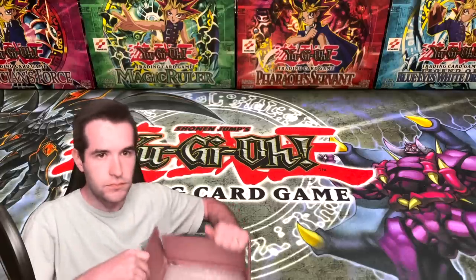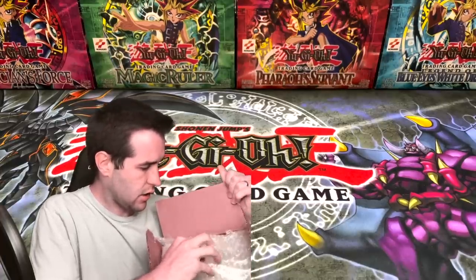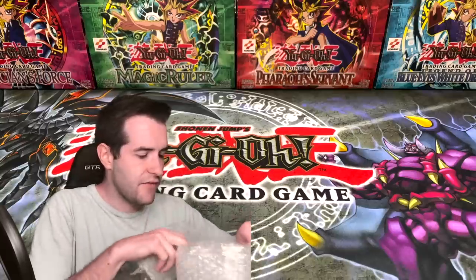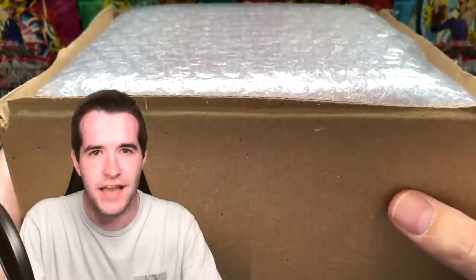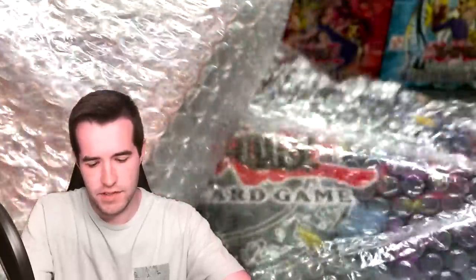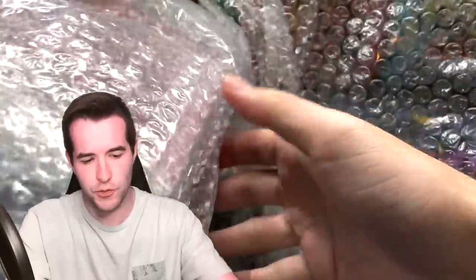So we got this open. Inside we have some bubble wrap — very nice, very exciting. It's going to all come out in one little go here. In here we have another box, so this box might actually fit on the screen, which will be perfect. Put your guesses in the comments — what do you guys think it is before we reveal it? What do you think is inside this box? It is just bubble wrap now; that's the only thing that stands between us. Something that has never been opened on the channel. Lots of bubble wrap here — I appreciate this; it's nice and protected.